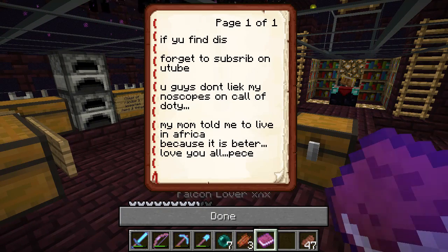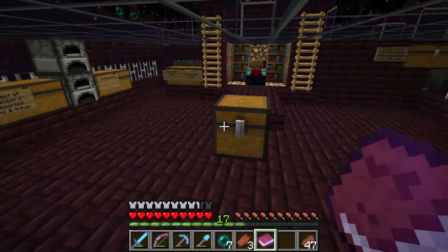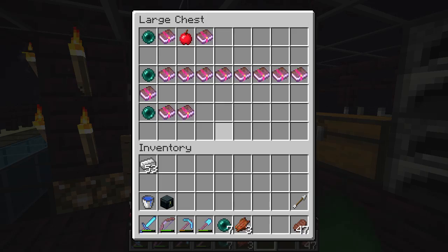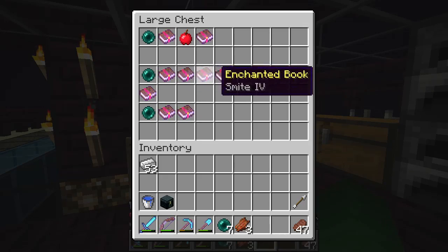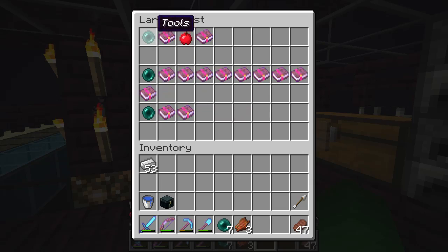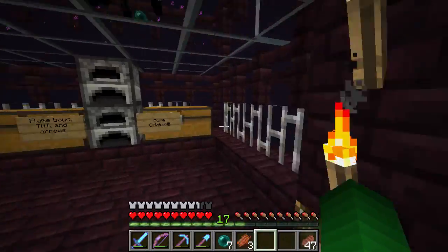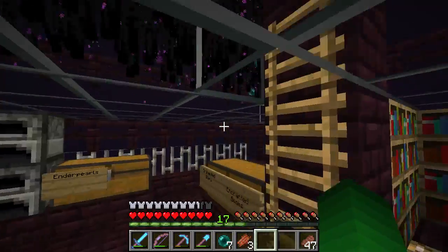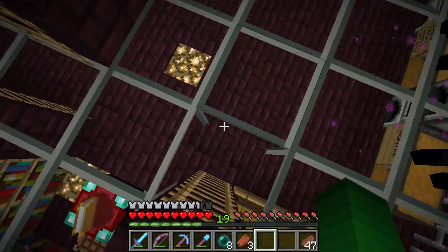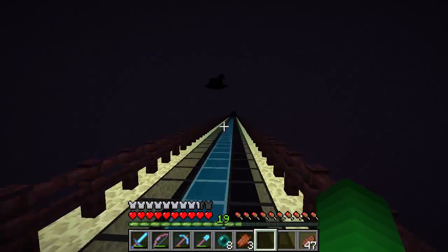What the hell is this? If you find this, don't forget to subscribe on YouTube. Sale for 64 diamond blocks — who would pay that for this stuff, that's ridiculous. Anyway, this is the ender ender guys. You just go up here, you do a bit of hitty hitty, you get some levels, you go down here, you go and enchant something, and yeah — you guys should all know what an ender ender is, or you are not a true Minecraft player.